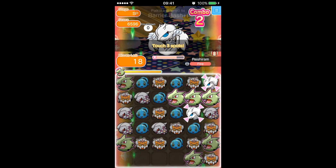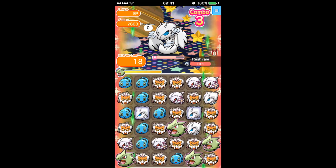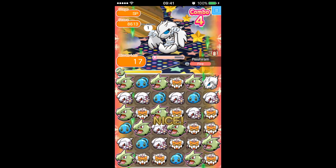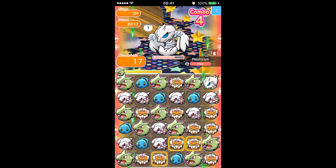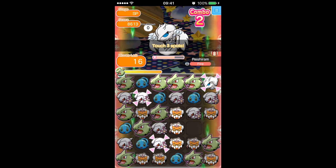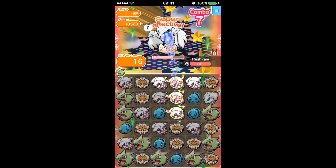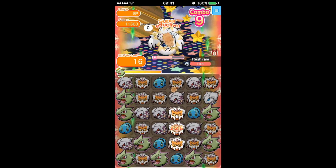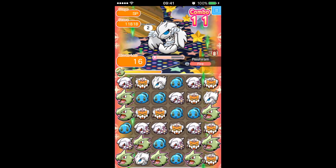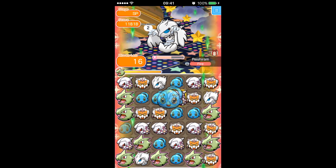I'll readily admit I'm not the best, but I certainly try. What I tried to do was get all of the Reshirams off the board, and then if there were any possibilities of making other matches, just to keep the skyfall going. That's roughly halfway through the stage now, and half of the health is not yet taken up — but if you're getting 11-times combos, that can be quite a lot with such powerful Pokemon as Landorus and Tyranitar.